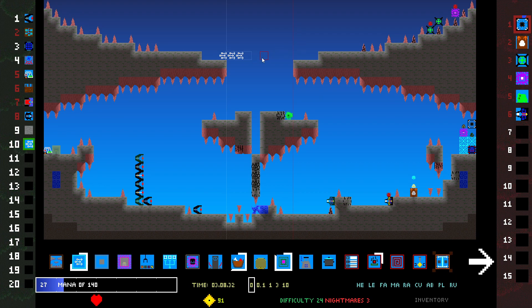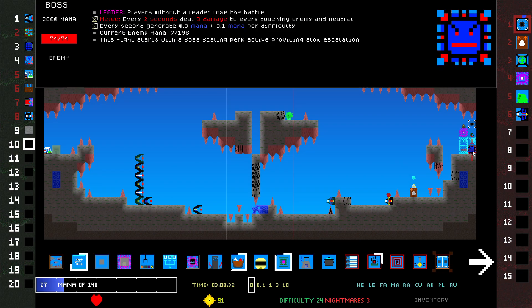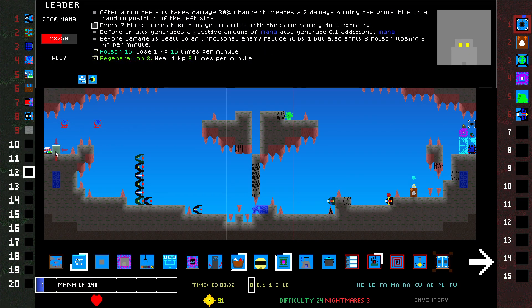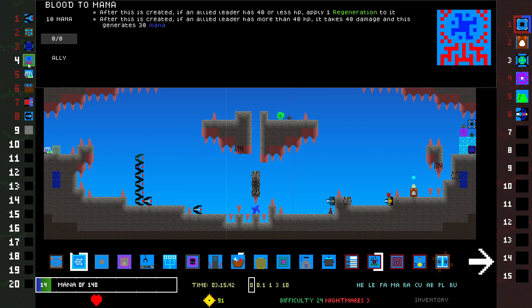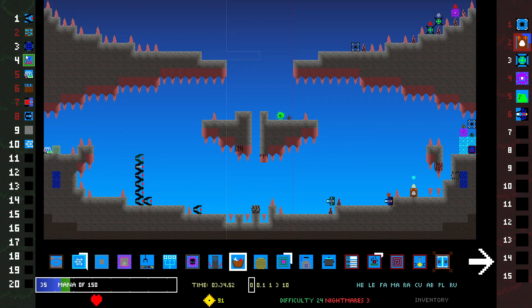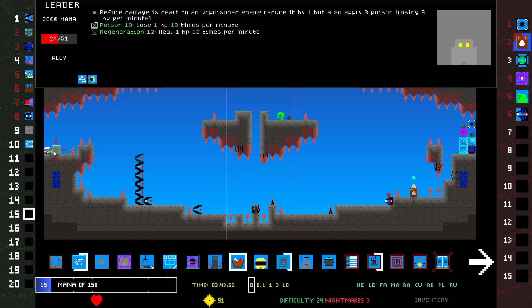Getting that mana would help. The problem is this thing is gonna keep messing with me — it's Eldritch, so if I kill it, their leader loses max HP. I need to be able to heal myself though. Regen 8. Okay, I did get some of that mana — that's good. Regen 12.